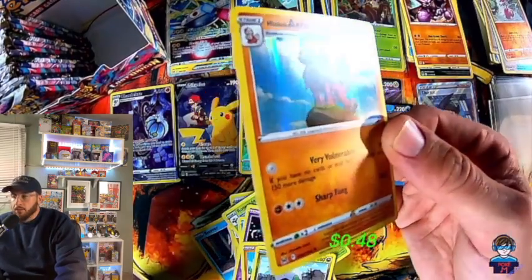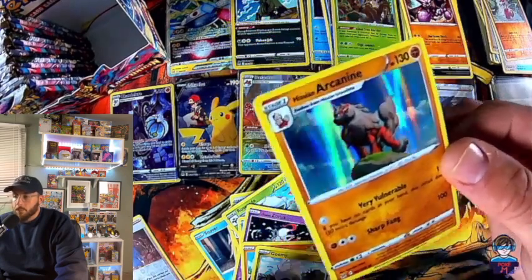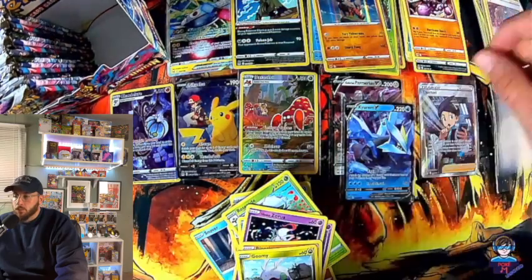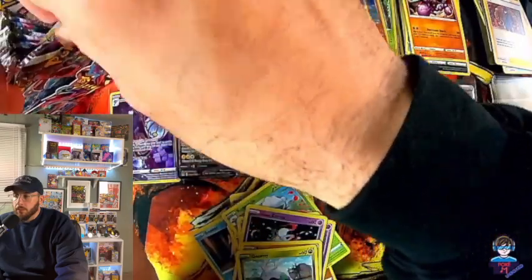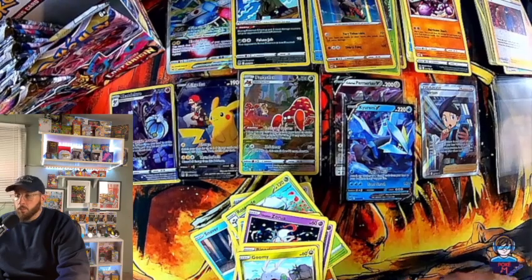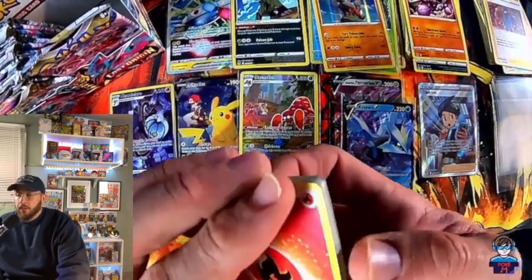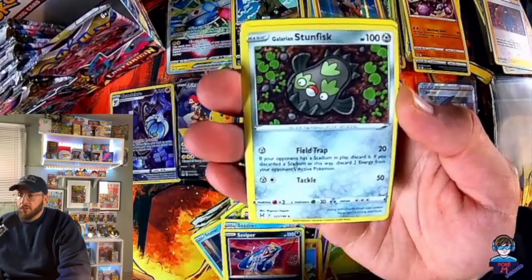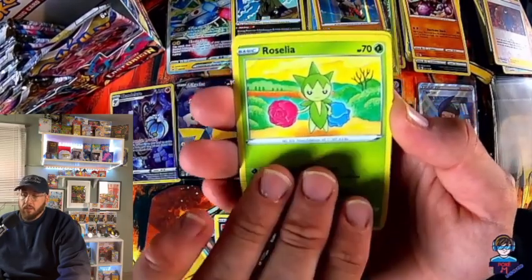Arcanine full holo — wonderful! That's what I'm talking about! We had the Growlithe and we have the Arcanine — we completed that evolution! And this is going to be fun packing this stuff up in the binder. It's probably my favorite part in all of this — of course, spending time with you guys as well. Unpacking stuff is always fun.